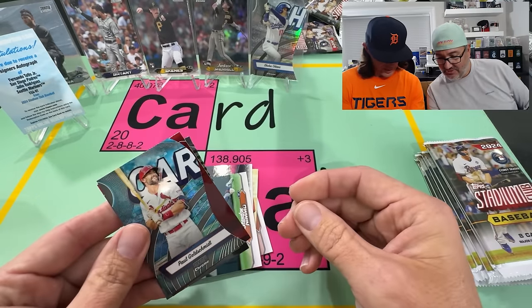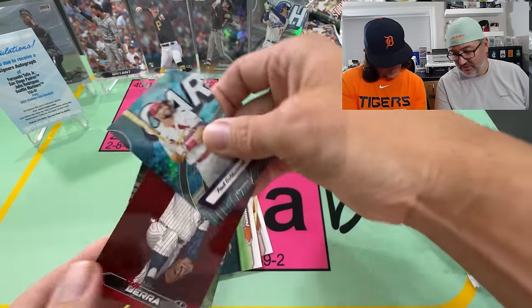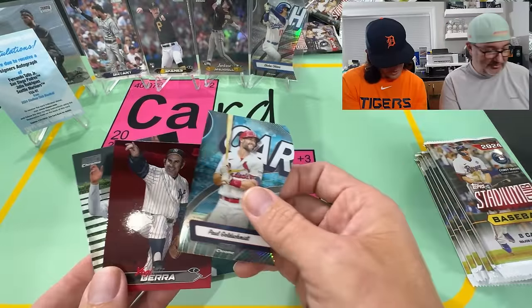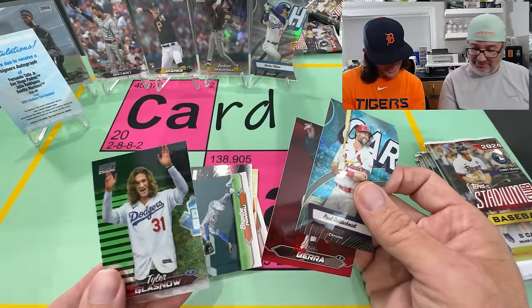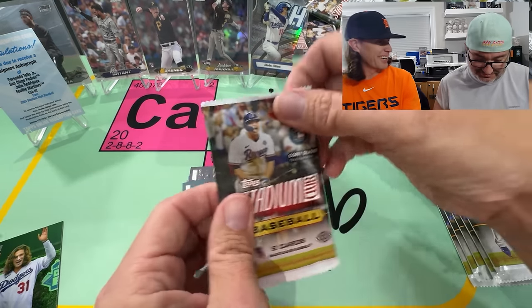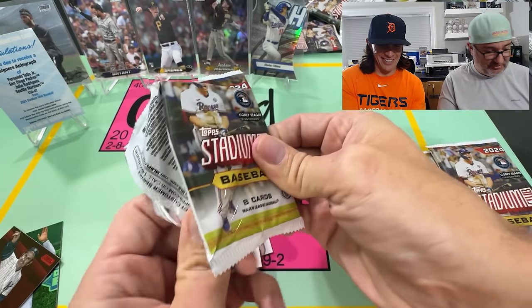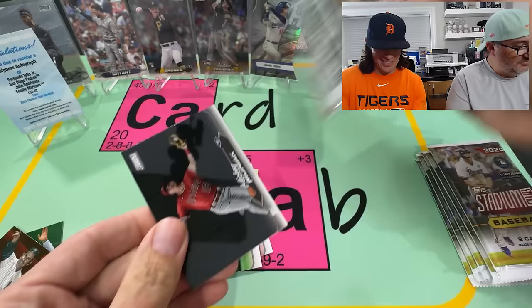Goldschmidt on the Trimbarian — oh, that's cool. And the Chrome. Yogi Berra. And Tyler Glasnow — dude, he looks just like Cillian Murphy. Give him the Scarecrow hood.